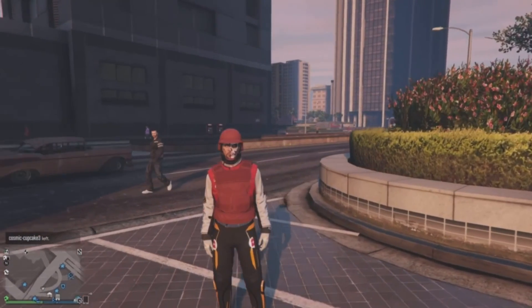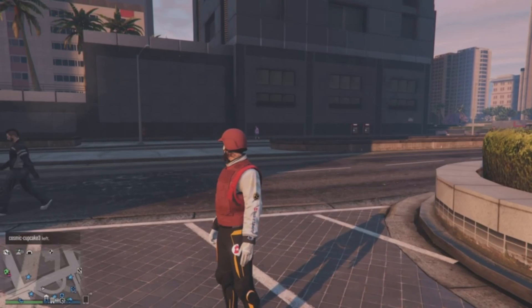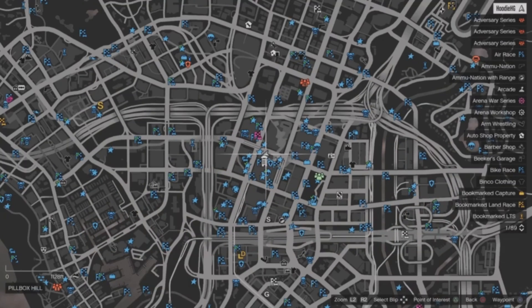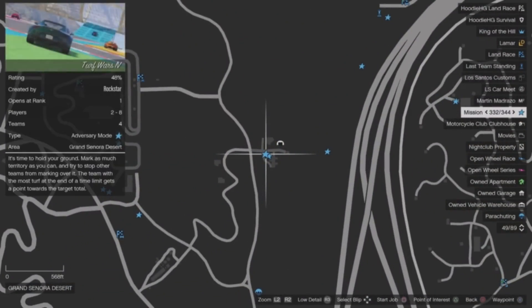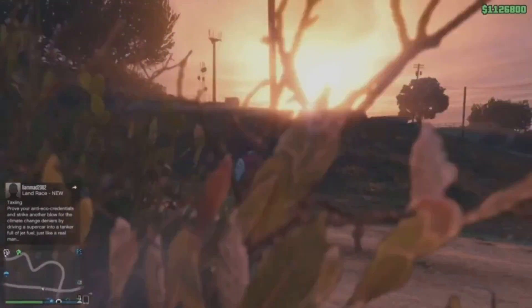From there, the helper is going to go ahead and leave session. They are done with their job — the setup is completely done. It is now completely solo from here on out and we can now duplicate vehicles. It is recommended to make sure you do not have your friend join the session again, as that may mess up the glitch.